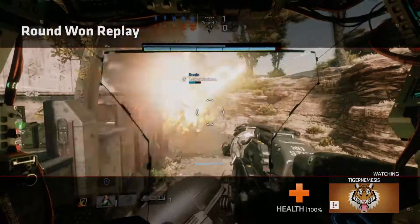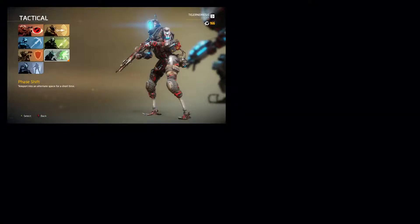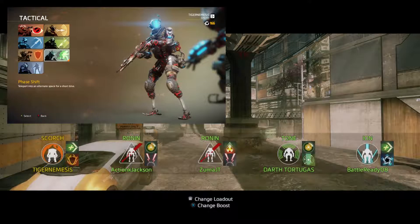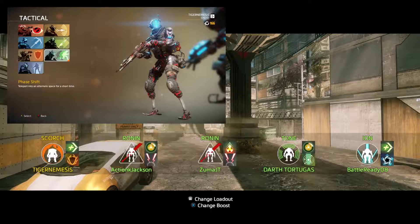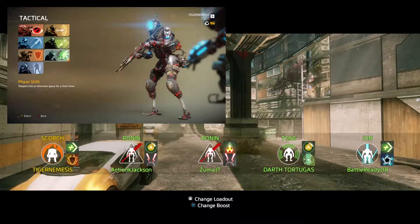Let's talk about the pilot tactical kits. Phase shift — in my opinion this is the best tactical kit to use. This helps you avoid enemy weapons, melee attacks, fire, arc waves, pretty much anything. It also helps you tremendously with stealing batteries, annoying enemy titans, and best of all you get two of them. I will get more into detail with phase shift later in the video.